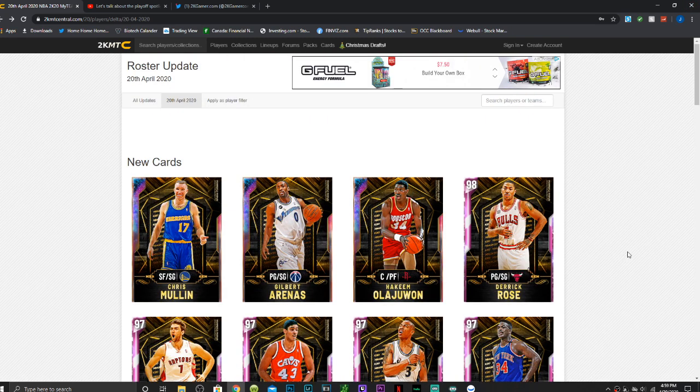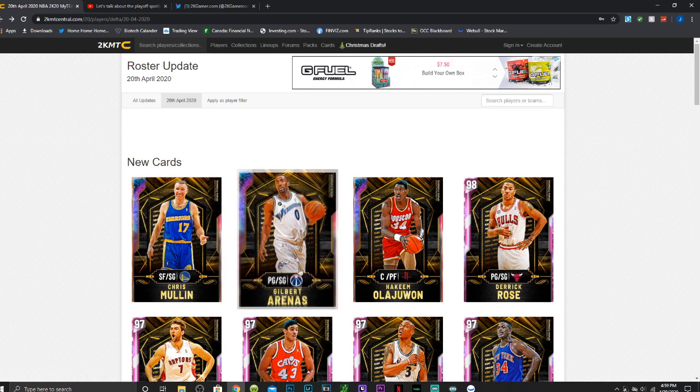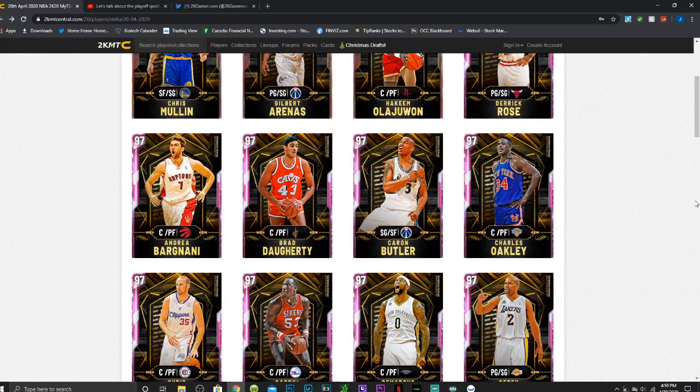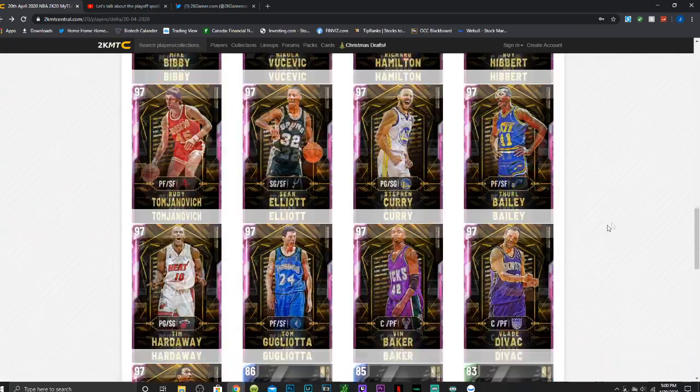They're separated into two conferences just like the normal Spotlight Sims were. We have three Galaxy Opals: Hakeem Olajuwon is the reward for getting all of them, Chris Mullin is the reward for the West because of the Warriors, and Gilbert Arenas is the reward for the East because of the Wizards. There are a bunch of really good cards, but I'm here to tell you guys about the top five ones that even if you don't want to grind all the challenges, you should at least give a look.